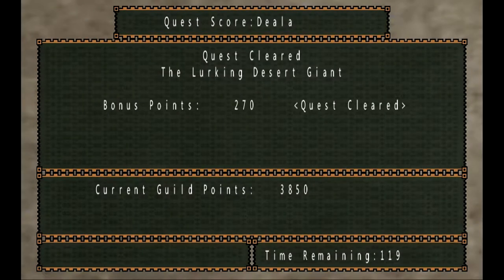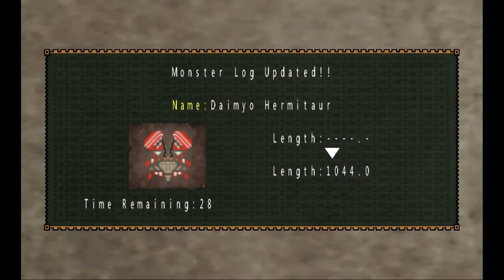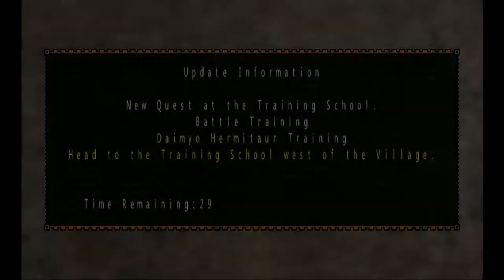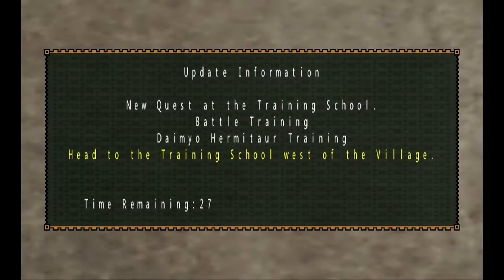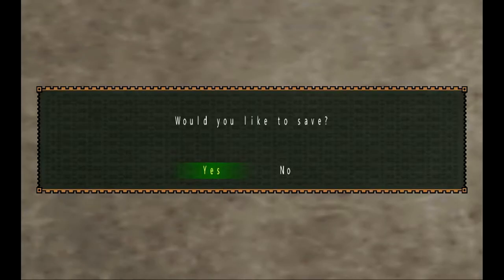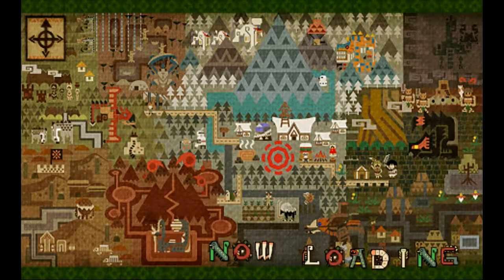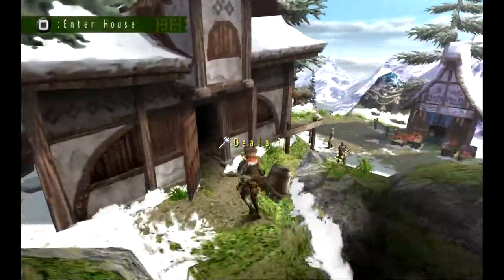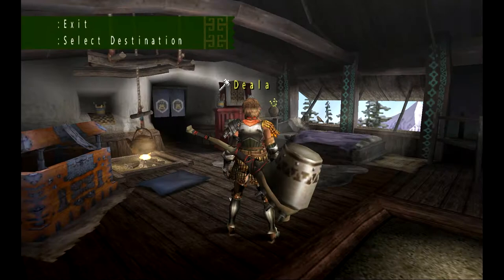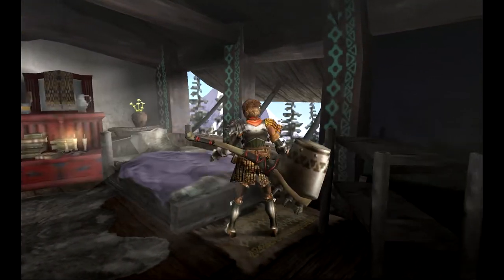There's only one more monster of this line of quests — I think there's only one new monster in this little quest group now. Dynamo ecology — I suppose I should show that. I was going to hunt the Plesioth next, but I'll probably show the ecology first, and then the next one will be the Plesioth.